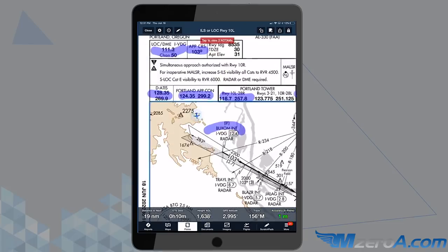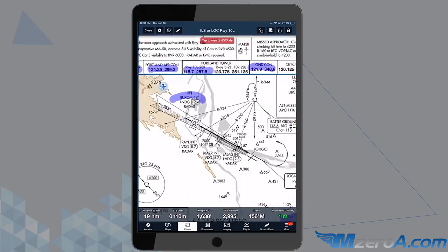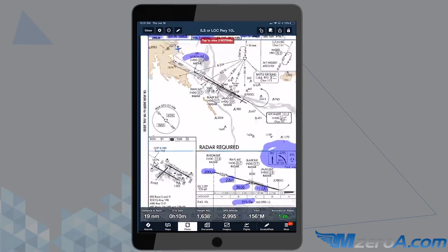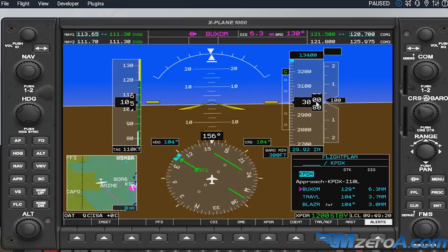Now we're going to go ahead and fly it this week. As you can see, I've synced up everything already. ForeFlight is talking nicely to X-Plane. You can see where we're at — we're just outside of Buxom as our initial. We're going to fly that full approach. We know that radar is required here. I need to be at 3,000 feet at Buxom or higher, which I am. Let me show you on the G1000 — I do have my proper CDI on the localizer, confirmed 111.3.